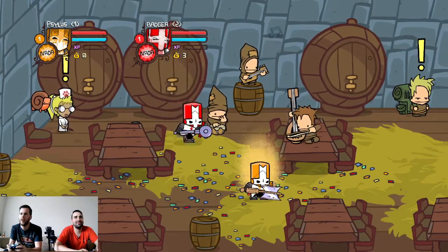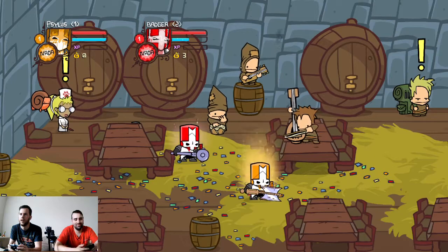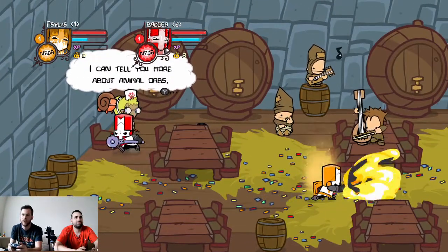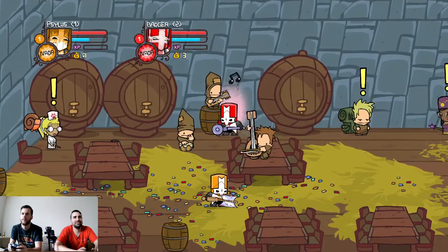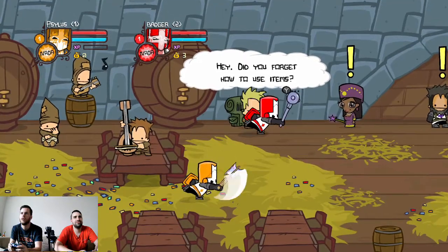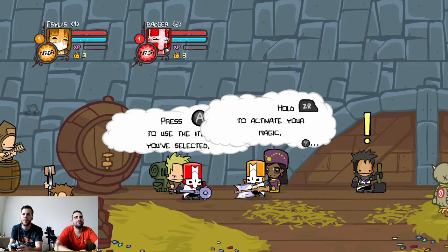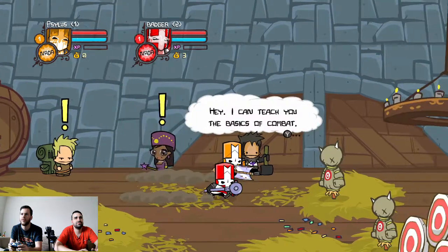A nice big jump. Hold the R button, it charges something. Okay, so that uses some kind of power. You have to hold the trigger and X - that's your power. I got fire! You'll get new abilities as you level up. Oh, this is the tutorial. If you pick up items you can use A with those.